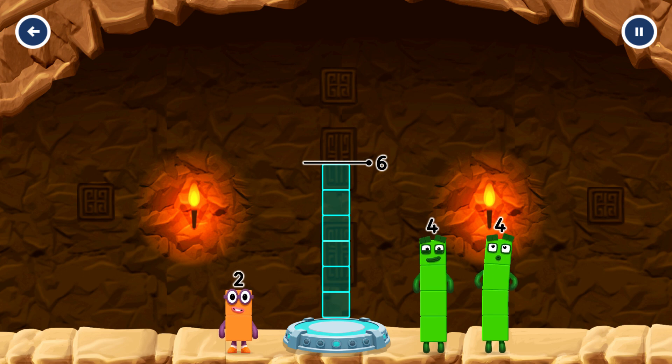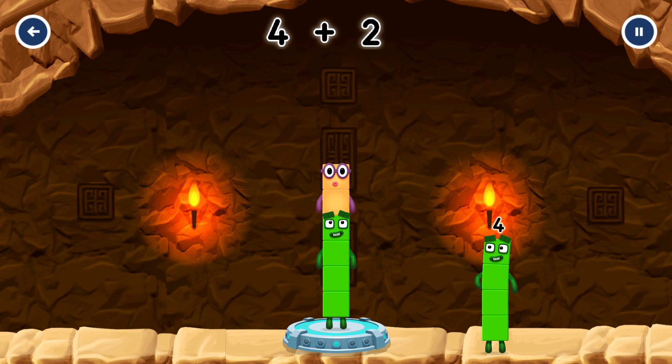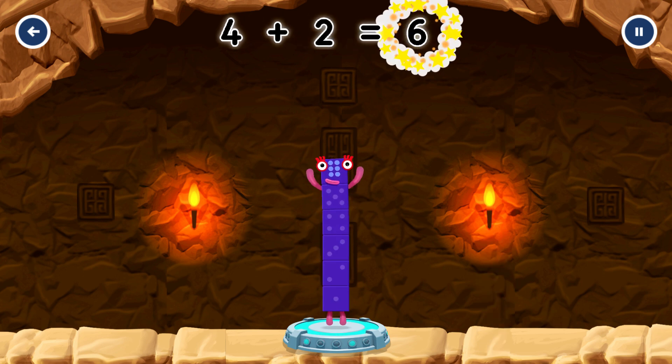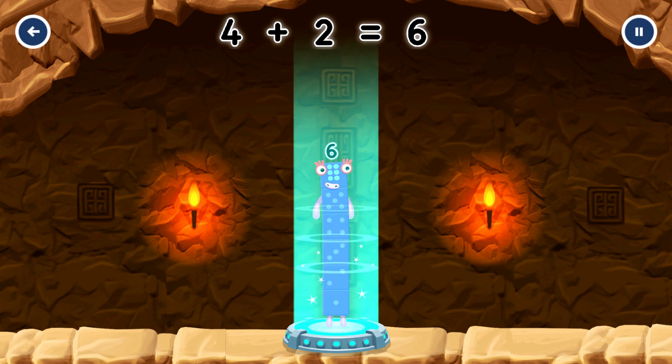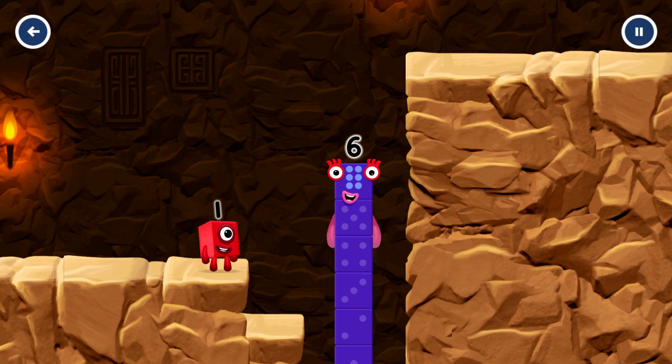Add number blocks to make 6. 4, 2. Correct! 4 plus 2 equals 6. I am 6 in the mix!